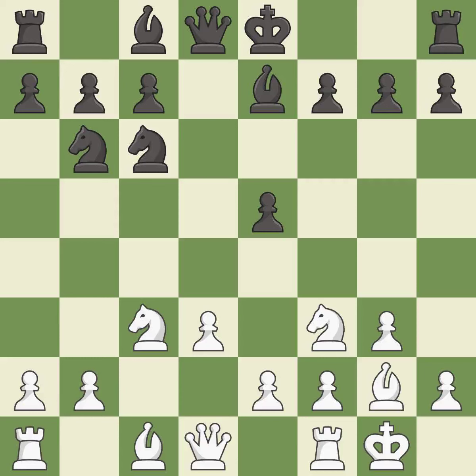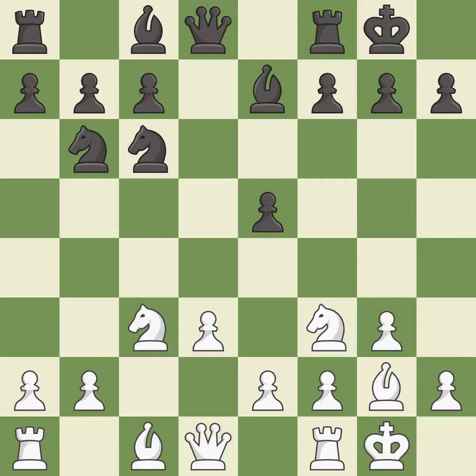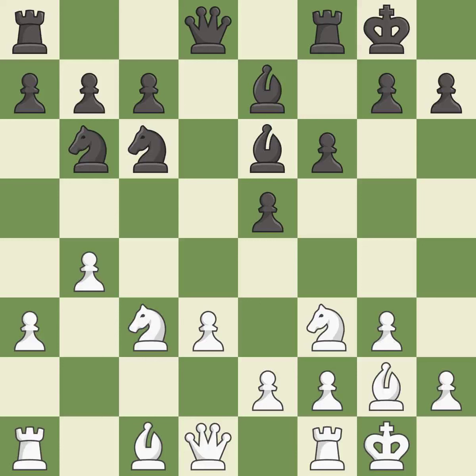Castling to the same side of the board as the opponent avoids some of the attacking associated with opposite side castling. This activates a bishop by developing it off of its starting square — it is the last book move.